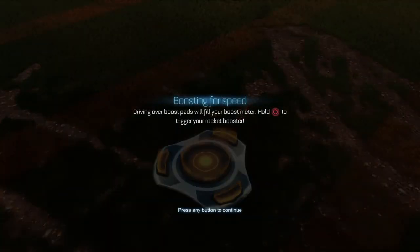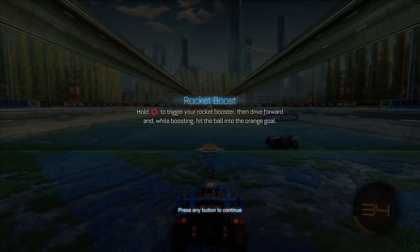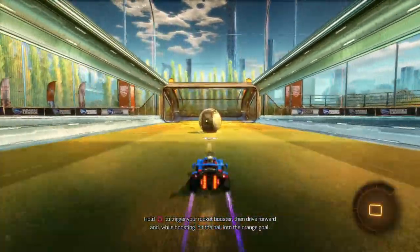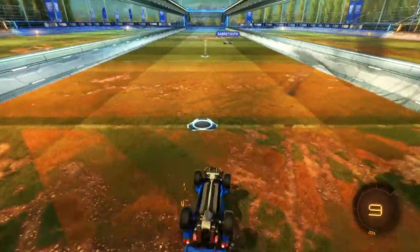What do we have here? Boosting for speed — driving over boost pads will fill your boost meter. Hold circle to trigger your rocket booster. Hold circle to trigger your rocket booster, then drive forward and while boosting hit the ball into the goal. Check it out — boom! Oh my god, that was crazy!